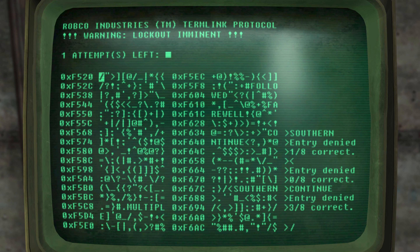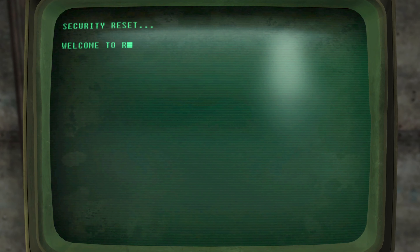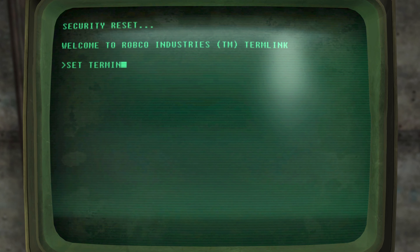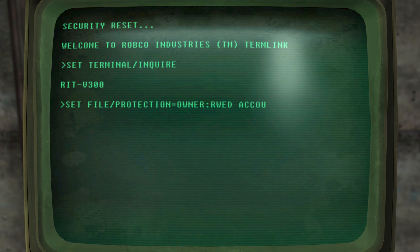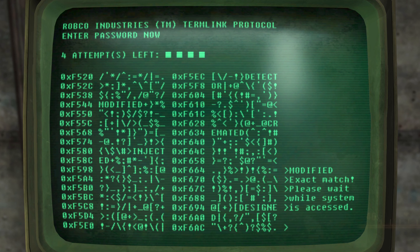But there's another trick: if you only have one attempt left, simply exit the terminal and go back in. When you do that you will find that it replenishes all four attempts. Notice we exited when it had only one attempt left and going back in has replenished all of our attempts. So you can basically do that in a loop until you find the password.